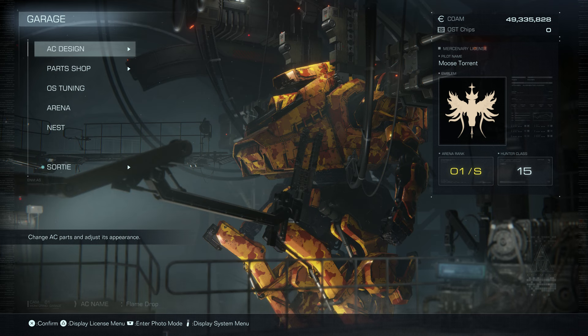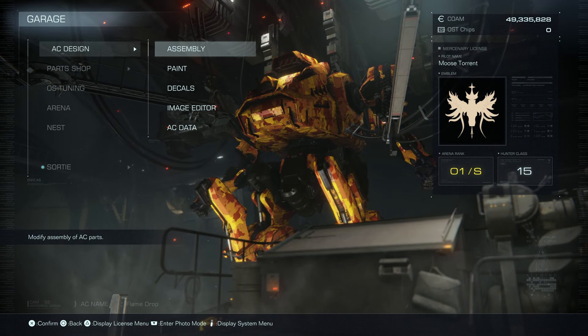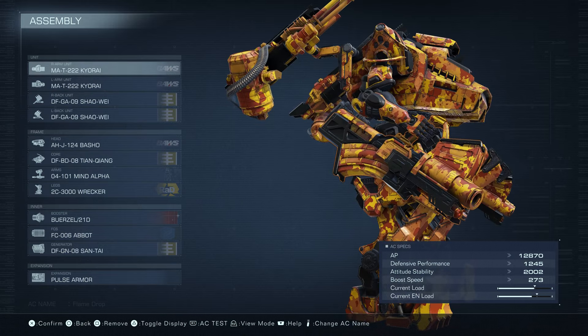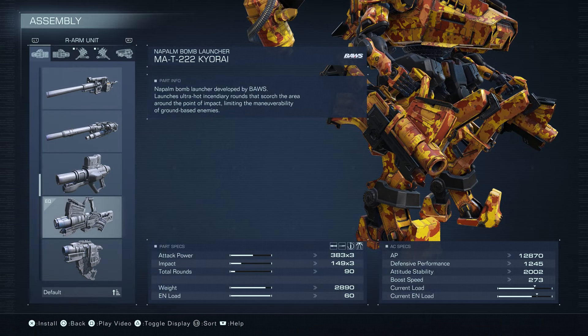Hello everyone, Moogsthornt here, and today we're doing some PvP with Flamedrop, and we're finally using the Kiorai, which is the Napalm Launcher. You never see it because it's not that good, but you can actually hit people with it if it's point blank.